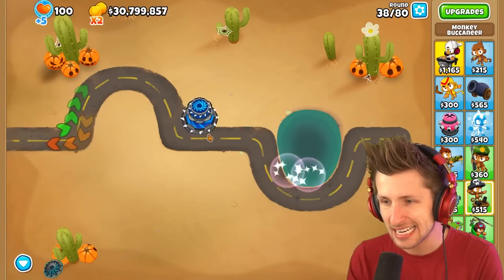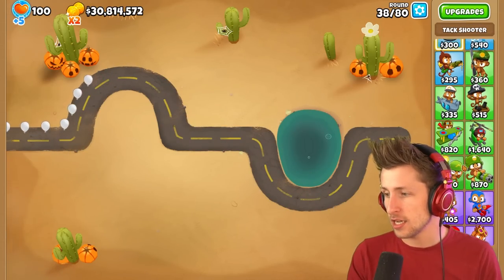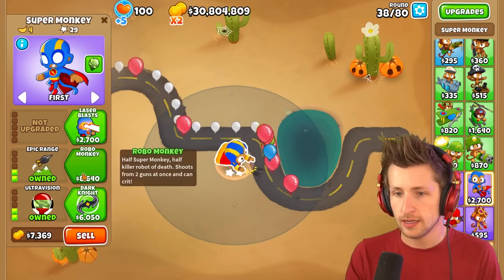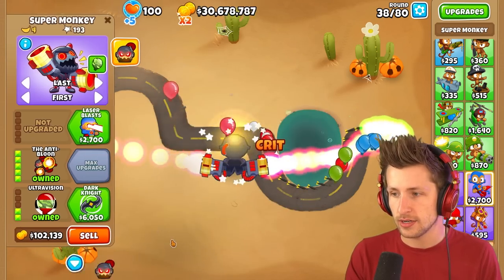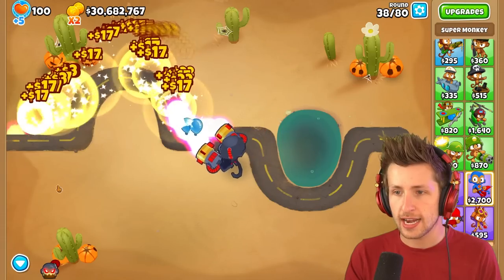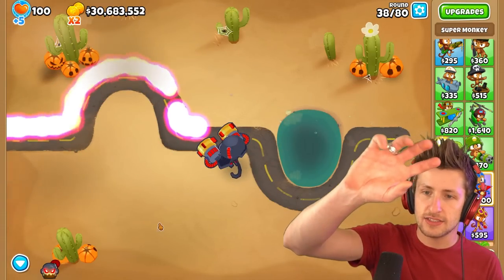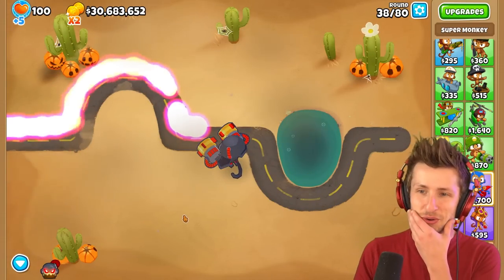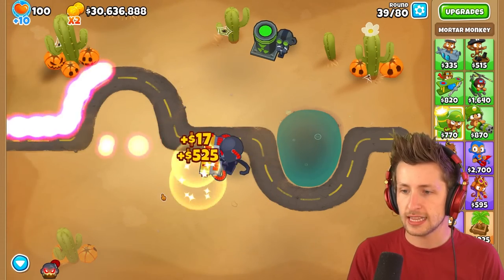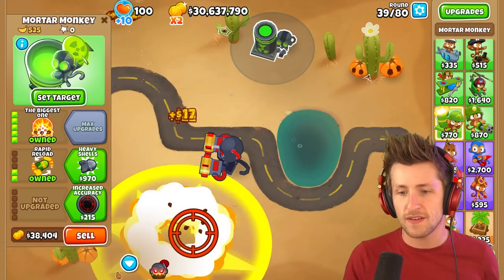I got to sell some towers here - this is getting out of hand. But I still need some towers. Let's get a super monkey, and then we get like a tech terror. Look at him go. How much are these worth? $22 each - look at that, that's actually so beautiful. He just leaves it on the track. It's so hard to pick up because it only lasts for... oh wait, there we go. It was worth $525.